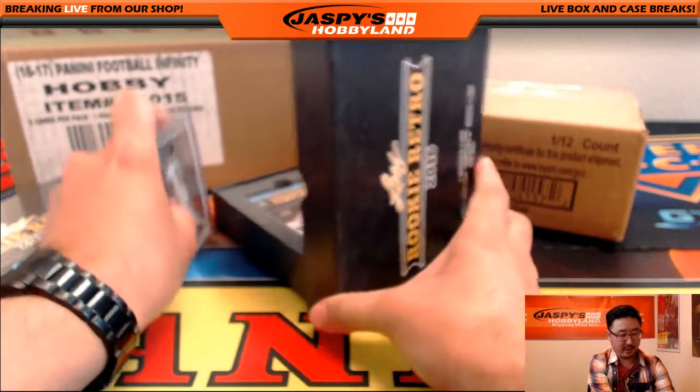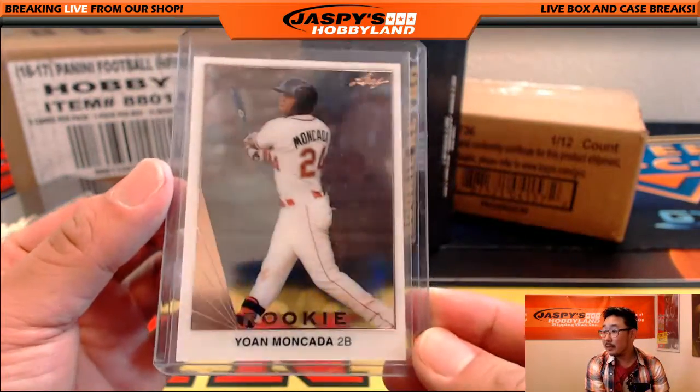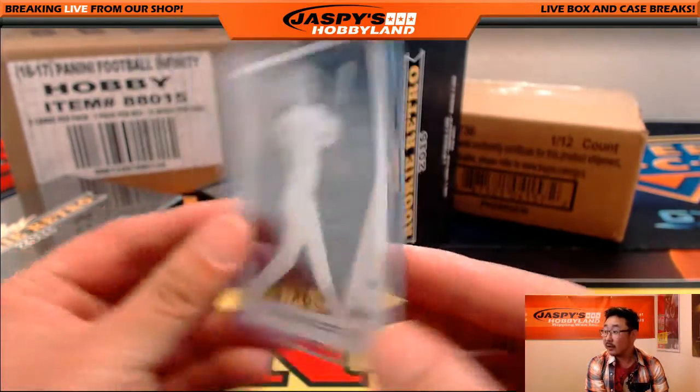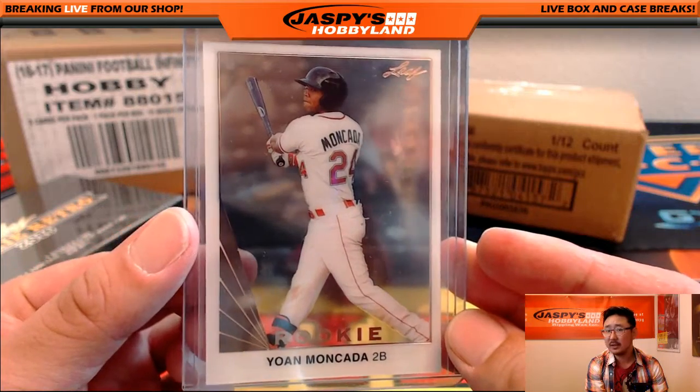We are trying to create a trackable program for that, by the way. Yoan Moncada will lead us off — that'll go to the Padres, Red Sox.